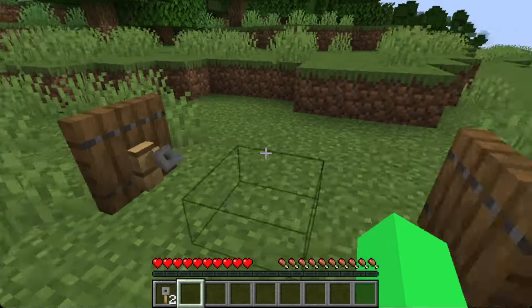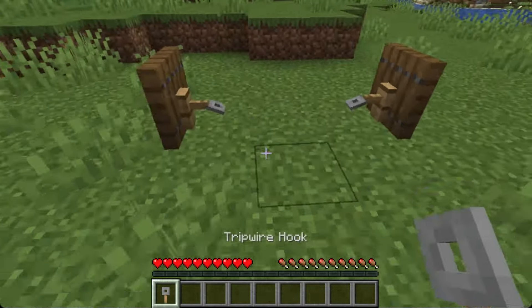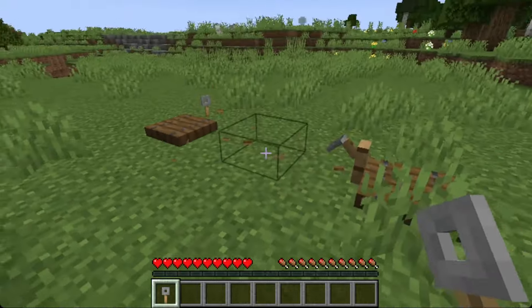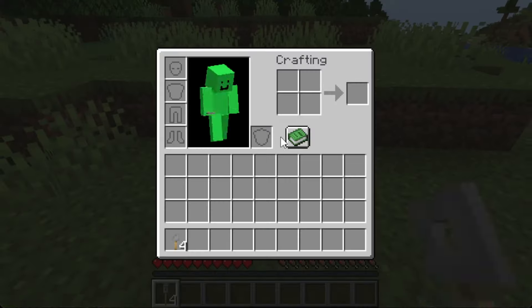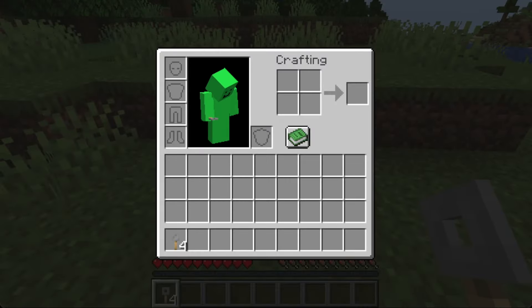So we set this up again, tripwire hook like this, we walk over, and you can see now we have three plus this one, and we went from two now up to four.